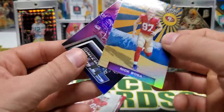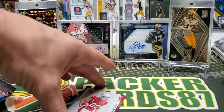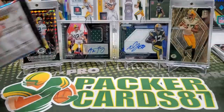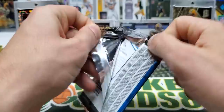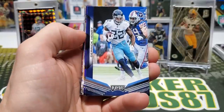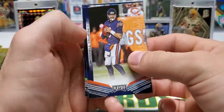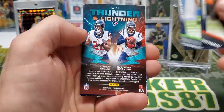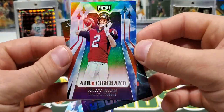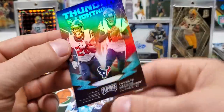Khalil Mack, Stargazing. Isabella rookie. Zavian Howard. Henry, Mark Ingram. Mitchell Trubisky. Lockett, Thunder and Lightning. We got a Star Command, Matt Ryan. Thunder and Lightning, Miller and Hopkins. Miller's out right now. Alex Barnes Rookie.